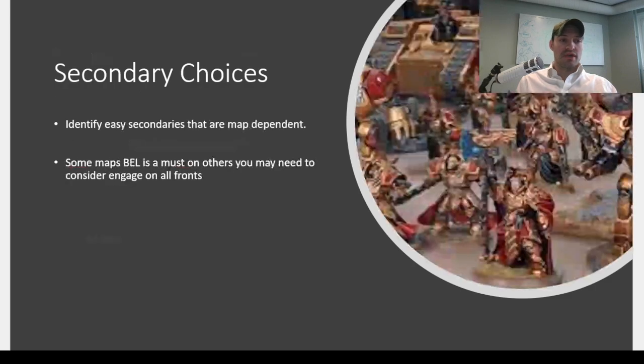Next, identify the easy secondaries that can be map dependent. On Recover the Relics, if you're playing against an army with any troops, you're probably not going to want to use Behind Enemy Lines — maybe you'd want to do Engage on All Fronts because they're going to screen their entire backfield and it's really easy to do. If you're playing Data Scry Salvage, that's a lot harder to screen, so maybe you will take Behind Enemy Lines in that one.